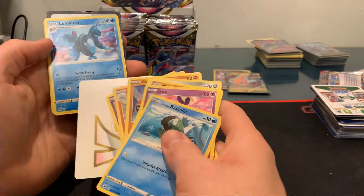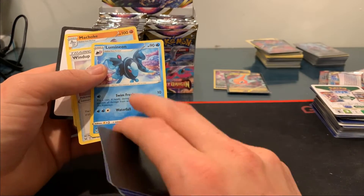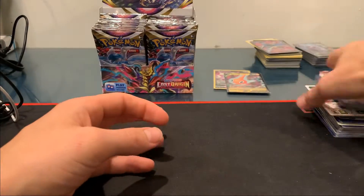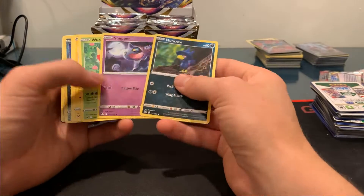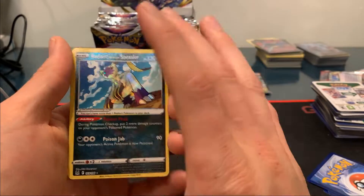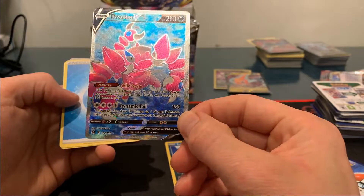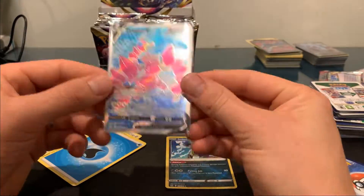A lot of these water Pokemon have the Swim Freely ability. There's a certain Pokemon that if you can get on your bench, it allows you to attach water energy to Pokemon with Swim Freely. Here we've got a Radiant Hisuian Sneasler, one of the three Radiant ones — and a Drapion V. That was a nice heavy deck. We got the Full Art on that one.